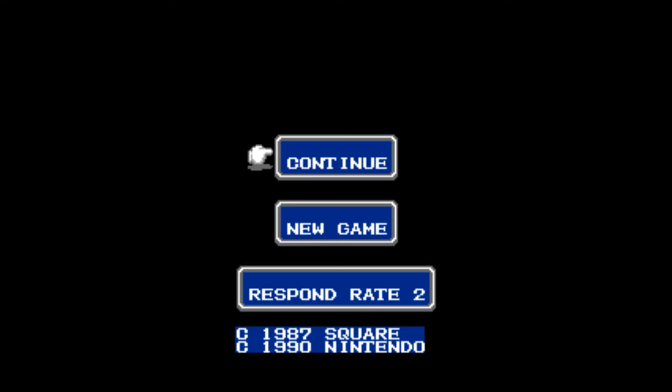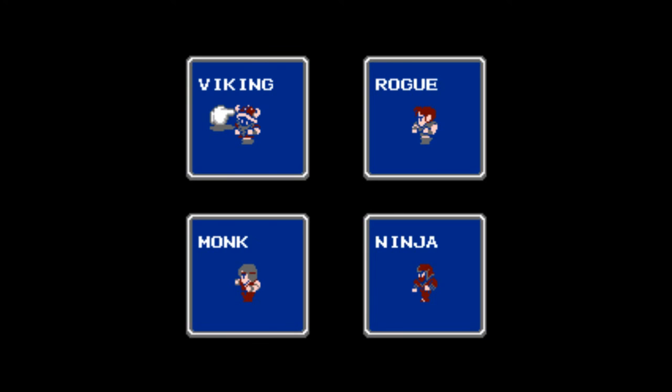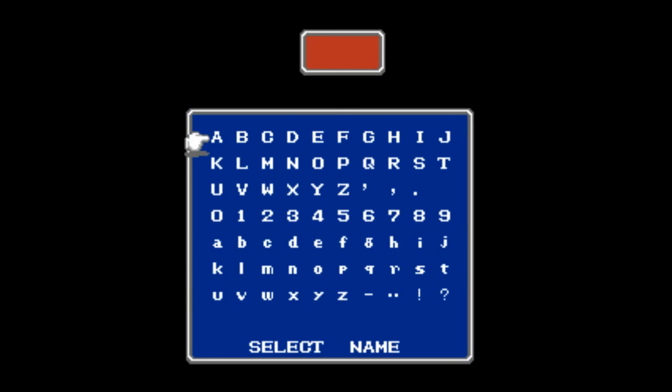So we're going to take a look at a new game. Let's get the respawn rate all the way up. Check out the new jobs we've got to work with here. We've got Viking, Rogue, Monk, Ninja, Cleric, Warlock, Sage, Fool - which does nothing apparently - and Paladin. We'll go with a Paladin to start on this one.